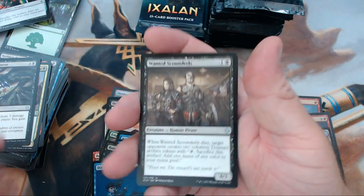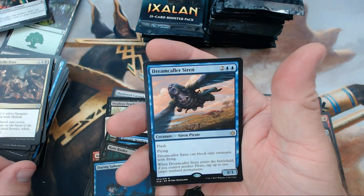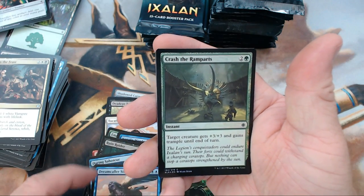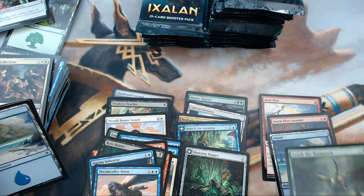We have Wanted Scoundrels, Raging Raptors, Call to the Feast, and our rare is Dreamcaller Siren. We also got a foil — it is Crash the Ramparts. That's actually not too bad of a foil.